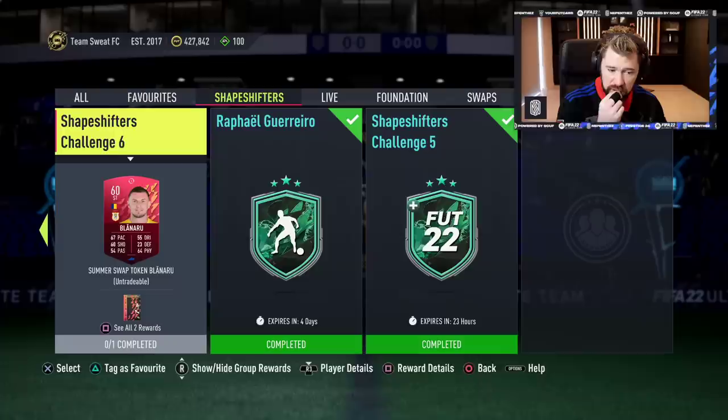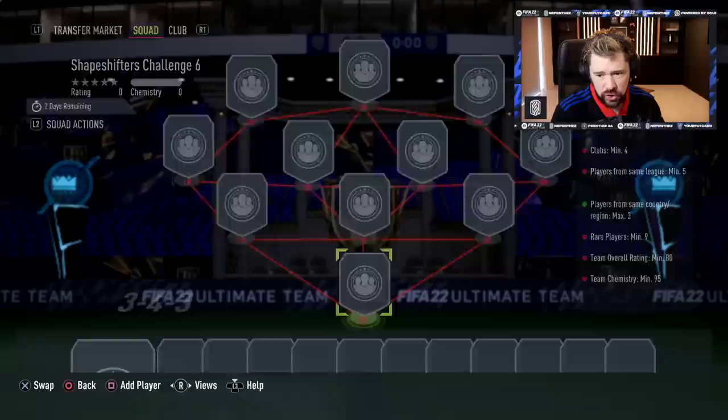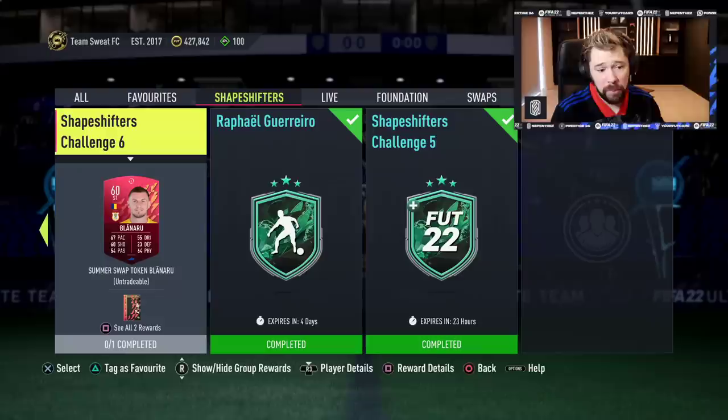And Shapeshifter's Challenge 6 for another token. Make sure you go and get that token, guys. It's going to require an 80-rated squad, 9 rares, same league minimum 5. And the pack you get in return is a Jumbo Premium Gold Players Pack. This one's good.